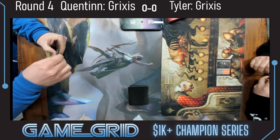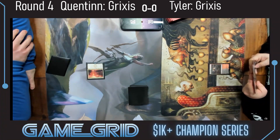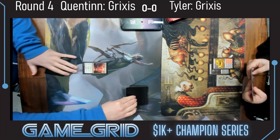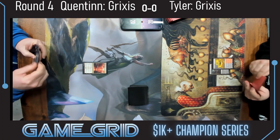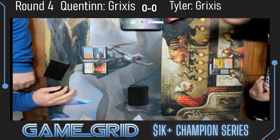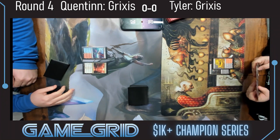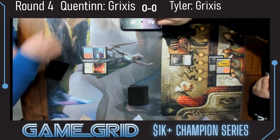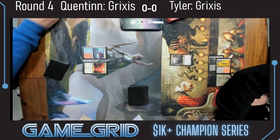Tyler leads with a haunted bridge, a try land for Quentin. Moving along, Sulfur Springs passes with no turn to play for Tyler, meaning no Bankbuster and no Blood Tithe Harvester. Interestingly, there was also no blue land, so that can't appear here. We do actually see the Blood Tithe Harvester.